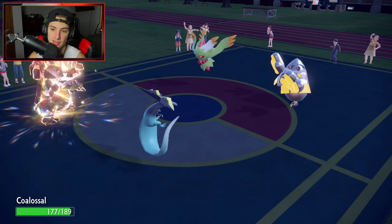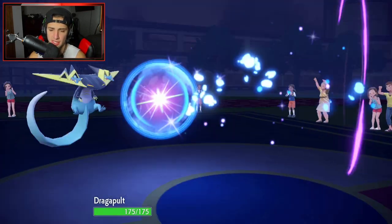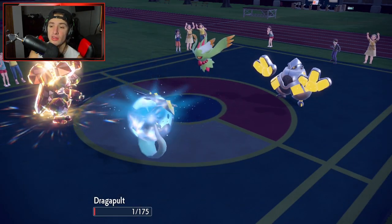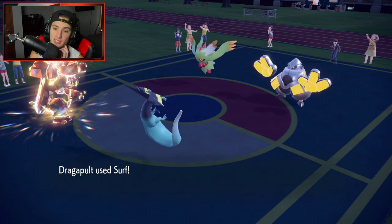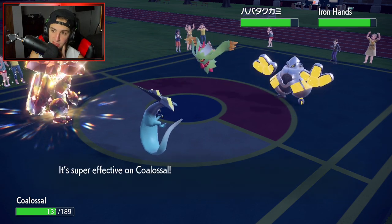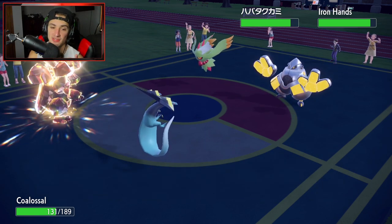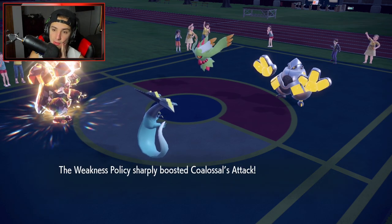Yep, there's the Fake Out. I'm guessing a Moonblast or Dazzling Gleam is coming. Moonblast — yeah, we have Focus Sash. So we still proc the Weakness Policy. We're going to have a Speed boost and Rock Slide is going to fly. Surf still comes out here. The reason we Terastallize right there is because instead of taking four-times super effective damage, we only take two-times super effective damage. That works out well.